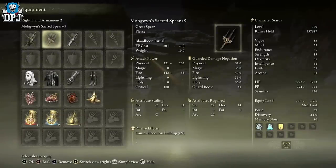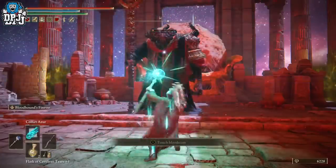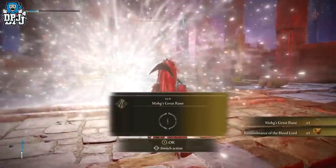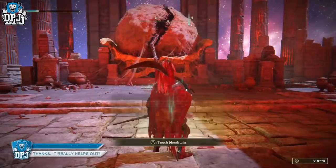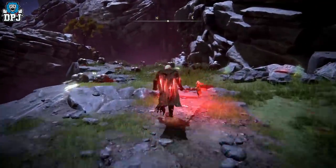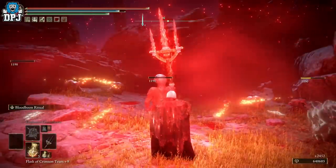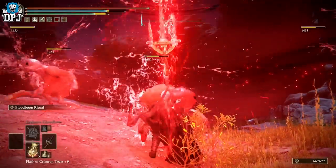One weapon that's amazing at doing this is the Mohgwyn Sacred Spear — you get this for defeating Mohg of this area, you get his remembrance, take it to Two Fingers and pick this weapon. Level it up, come back and you can farm away, super easy and super quick. However, do not kill Mohg if you haven't completed the White-Faced Varre quest, because if you defeat Mohg before finishing that quest you'll lose your chance of getting the White Mask helmet and the armor set that goes with it. This is one of the best armor sets in the game for bloodlust build-up builds. So do not defeat Mohg until you've completed that quest line — there are plenty of guides out there and I'll be sure to upload one myself pretty soon.